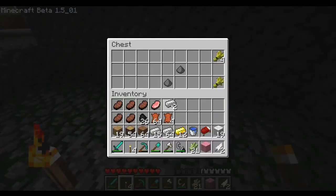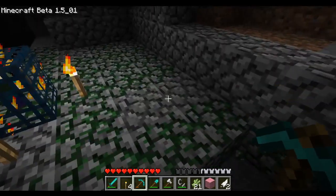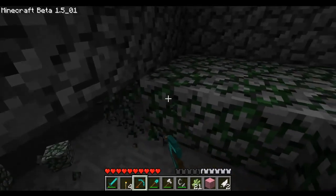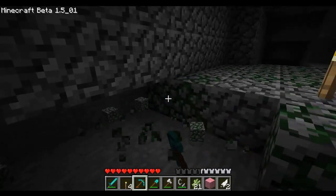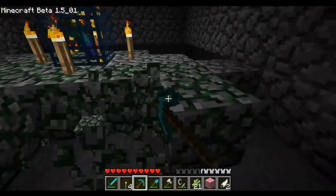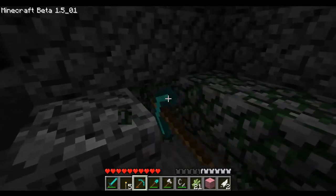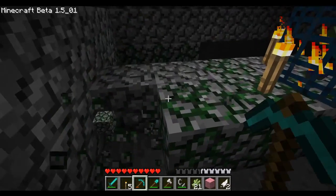I wasn't expecting this. We got iron, gunpowder, and wheat — nice. I honestly wasn't expecting this at all. Mossy cobblestone can only be found, not crafted — I'm going to take it. Dungeons in older Minecraft are way more common. I've already found two dungeons since they were added. I don't remember finding a dungeon in newer Minecraft anytime soon. Since we won't be returning here, we could destroy the spawner, but it takes too long.